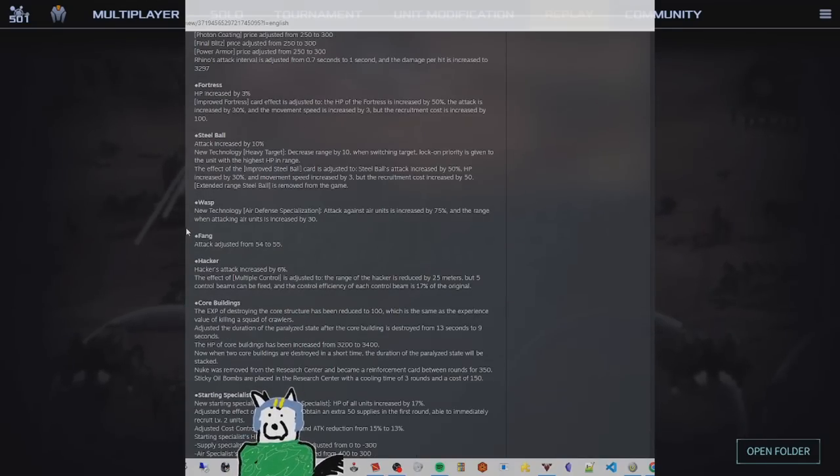There's a new tech option for Wasps: Air Defense Specialization. Note this is not brand new to the game - it's taken from Mustangs, but Wasps can now take it as well. It increases attack against air units by 75% and range when attacking air units by 30%. I really like this - it's a cool reuse of the Mustang tech given to another unit. The Wasp is already very versatile in tech choices, and this adds even more options to that already difficult four-slot decision.